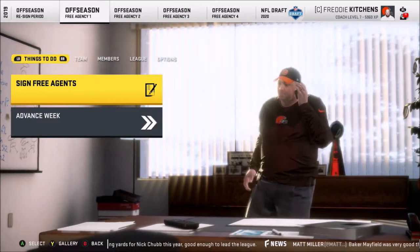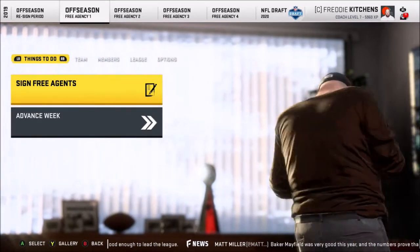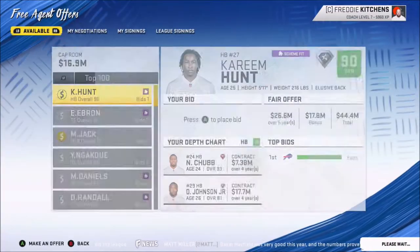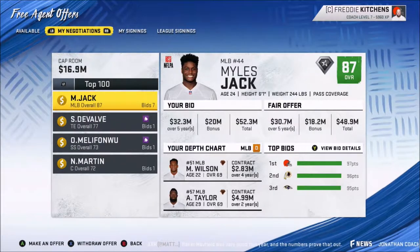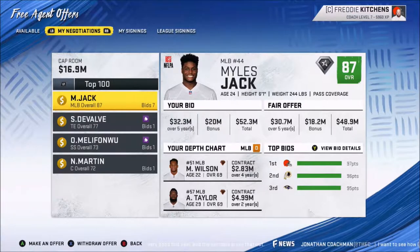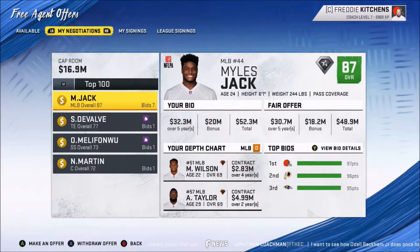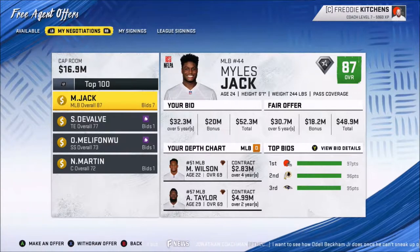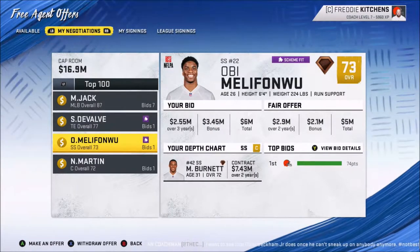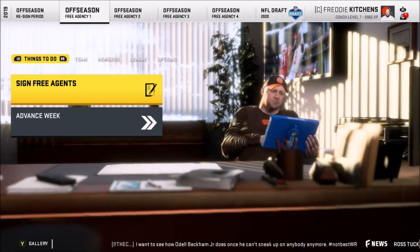What I've gone ahead and done off camera is I went through the free agents, made some offers, and put a couple people on the trade block to speed things up. I made four offers. Miles Jack — here's why I am a greedy owner and try to sign people for the least amount of money. He's 24 years old, just was previously the defensive player of the year, so I can splurge on a guy like that. If it doesn't work out, great, more cap room. I tried to re-sign DeValve with a super low ball offer, just some depth at strong safety and center. I put Duke Johnson and my backup tight end on the trade block.